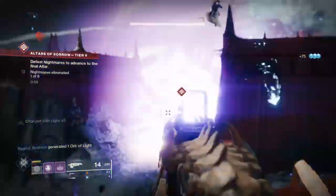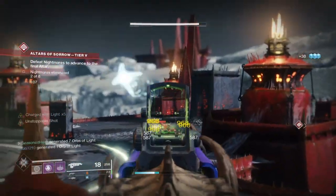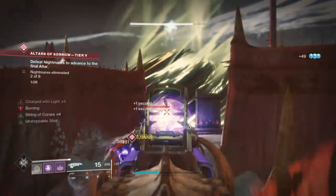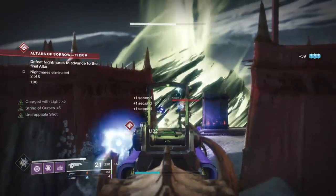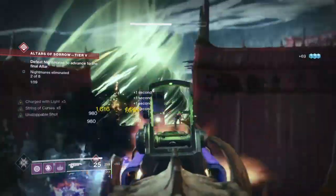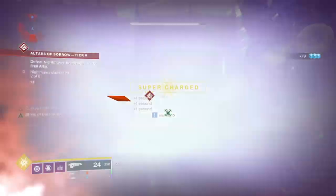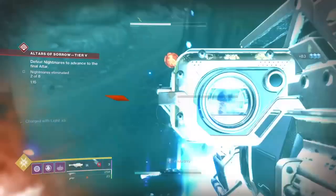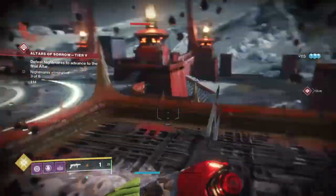Damage resistance and managing everything simultaneously is a lot of headache. In high level content you need to focus on more specific items to improve survival, which this build cannot offer. Having Oppressive Darkness is effective, but needing to max out Charge with Light, keep super and grenade full, time your super and grenade correctly all in one chaotic run is not easily achievable. In low level content it's much easier to get the hang of the build and learn how to get loads of super back by timing your grenade — just watch your spacing before throwing and watch your super bar.